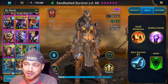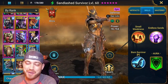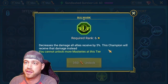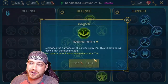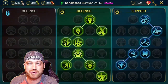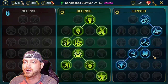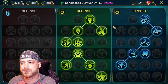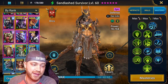Every time I do an account takeover I literally check if they have a Sand Lashed Survivor, and if they do I level her up and get her passive going. For masteries it's more of a defensive route - you can go a resistance route, or go with the mastery that decreases damage all allies receive by 5%, which is probably better than the resistance one. Then there's one that increases the turn meter of your ally protect by one turn and adds a little more base damage.